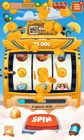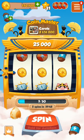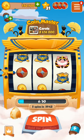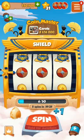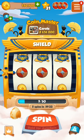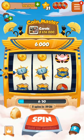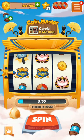25 to 30 coins are already added to my account. I am spinning — only six chances have been left. Next, I got a shield. When I got a shield, my chances of spinning have been increased. In this way you can spin more and more times to win a lot.